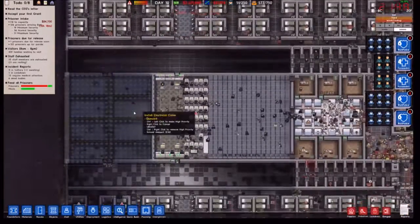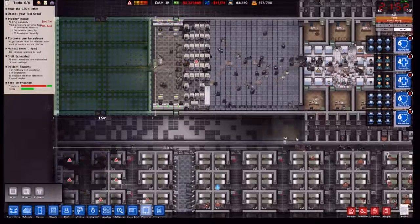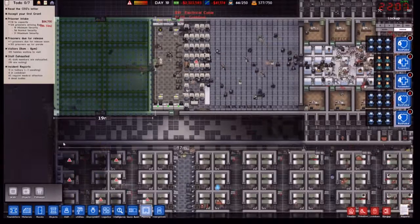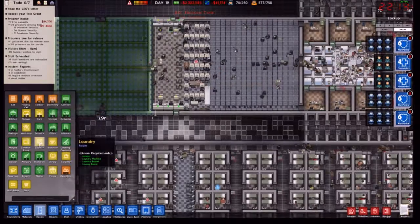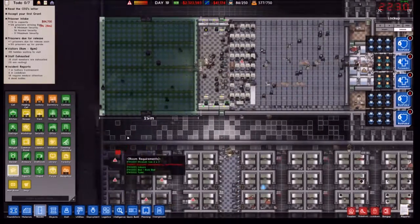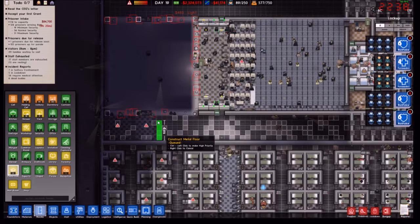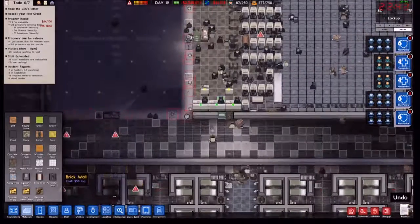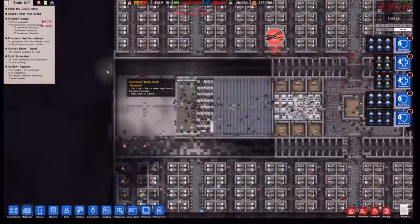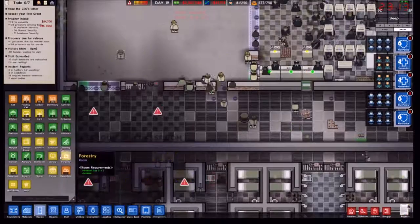So in this episode we're going to sort out the laundry we're going to have here, and then the classrooms that are going to be along here. There are 47 along and the classrooms need to be placed. We'll just do lots of 5x5s — 5x5 classrooms all the way down.